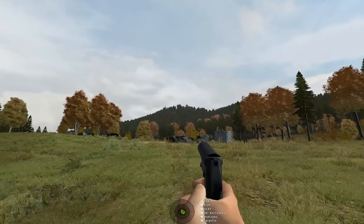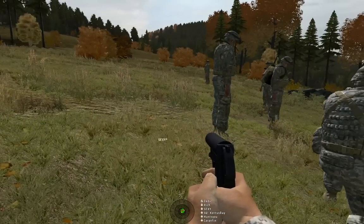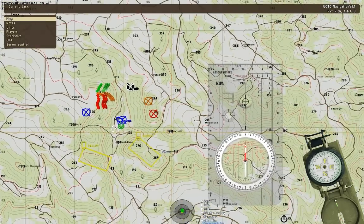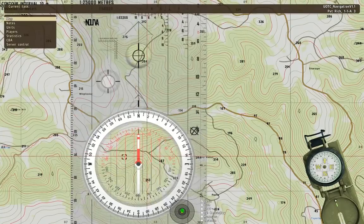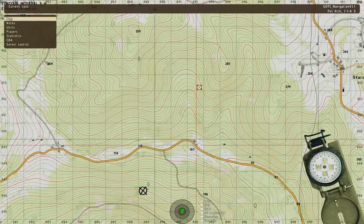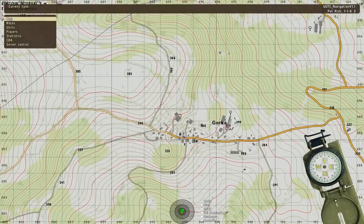There are lots of different things on the map. In the vicinity of a village called Gorka, look at grid 097089. You see that weird-looking icon — what is that? Water tower. Right on.